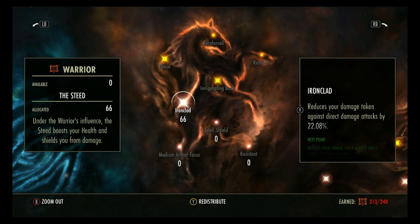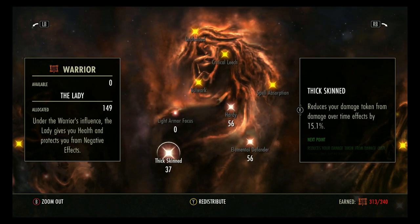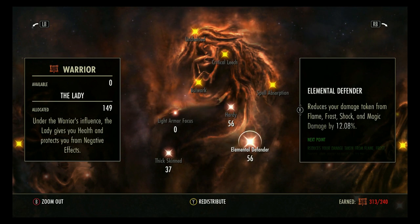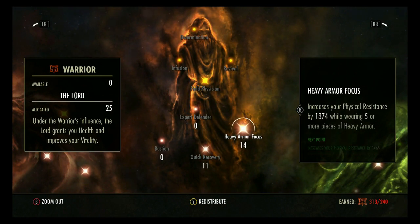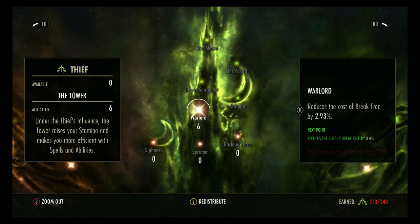In the red tree: Ironclad at 66 for 22% damage mitigation, Hardy at 56, Elemental Defender at 56, Thick Skin at 37. I felt there was a lot of physical and spell damage in these dungeons. Thick Skin at 15% feels like enough. I also put a little into Health Recovery and Physical Resistance.